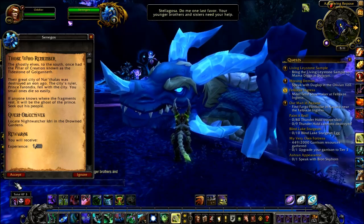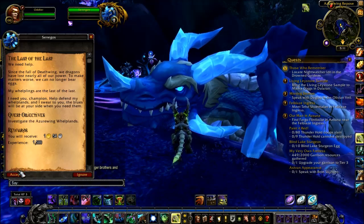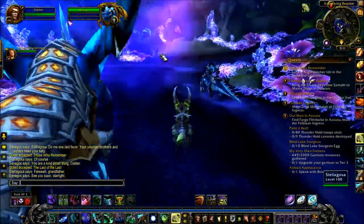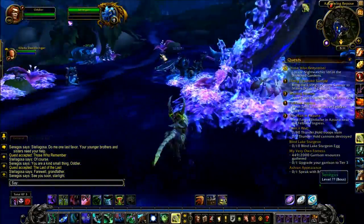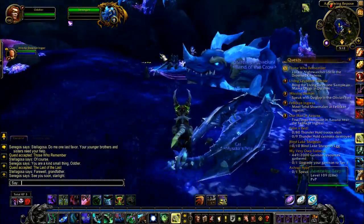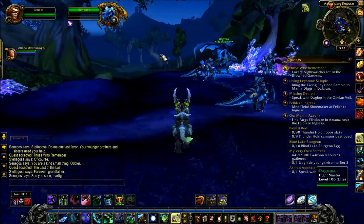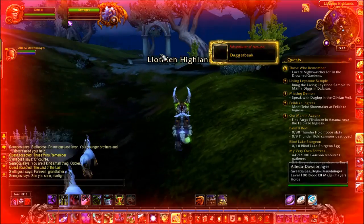Alright, now we've got two quests: Locate the Night Watcher, and Those Who Remember. You don't want that one — you want Those Who Remember, that's the quest for the keystone. So we don't want The Last of the Last, just Those Who Remember. That finishes off the story of the blue dragons here. So we picked up Those Who Remember and we're going to head out to the yellow exclamation mark on the map.